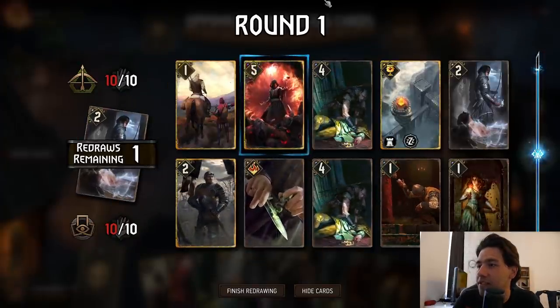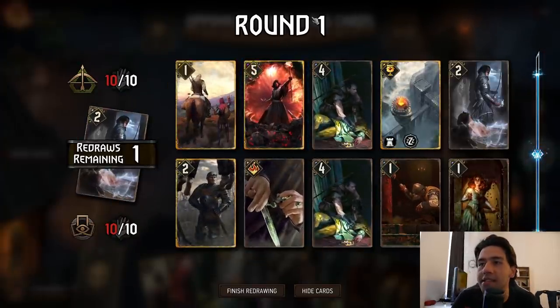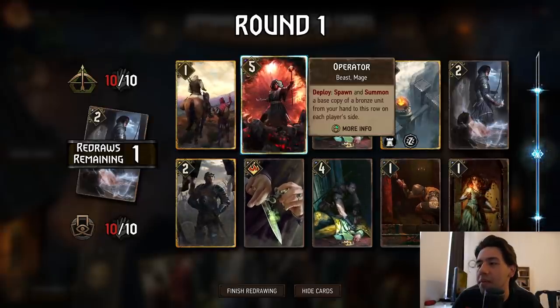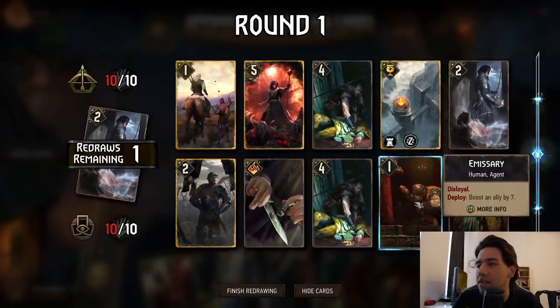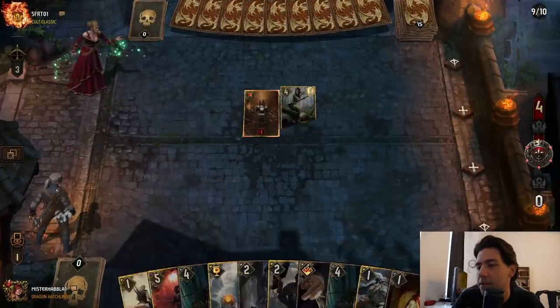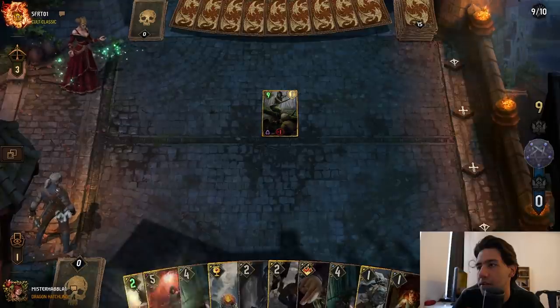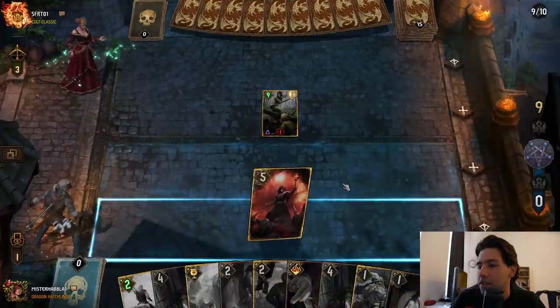I don't think I need two Mage Assassins. Operator in hand is fantastic here. We can find out if he's a Madoc variant. I don't need the Emissary. Fionn's alright. So he does that — that's to be expected. Still not sure which variant he is, so we'll just start playing with this.